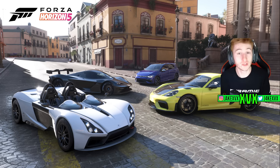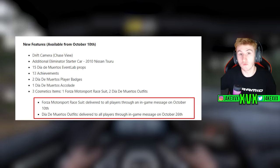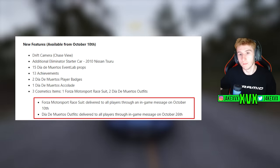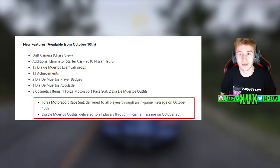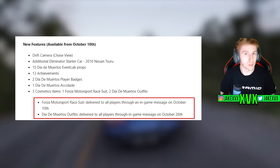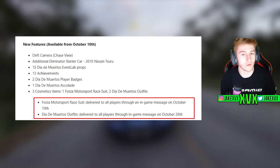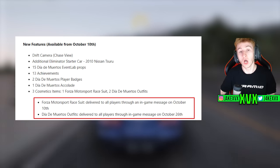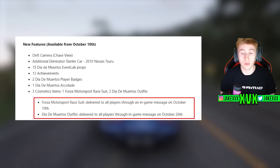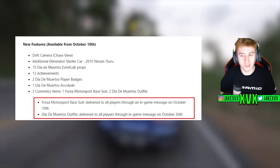The full changelog for Dia de Muertos has been released on Twitter. Nothing really new that wasn't mentioned in the stream, but a bit more information on the race suits. The Forza Motorsport race suit will be delivered to all players as of two days ago, so we should all have that in the message centre. The Dia de Muertos outfits - plural, so more than one - will be delivered on the 26th of October, which is two weeks away, on the first day of the third week of the series.